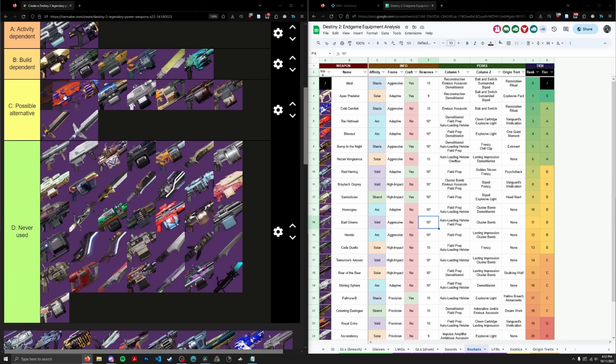Typhon is not horrible, but in today's sandbox if you're using a Heavy GL, it needs to have an extremely potent damage perk — Bait and Switch, Surrounded, or Cascade Point. Explosive Light is not optimal on GLs, unlike rockets where one Explosive Light pickup can affect two-thirds to seven-ninths of your total reserves. On a Heavy GL it only affects one mag, which is nothing. With that in mind, Typhon goes in D tier — I wouldn't even consider it an alternative. That would go to something like Regnant, and Typhon just isn't at that level. Code Duello is a high impact frame rocket — I wouldn't even consider it an alternative these days. D tier.